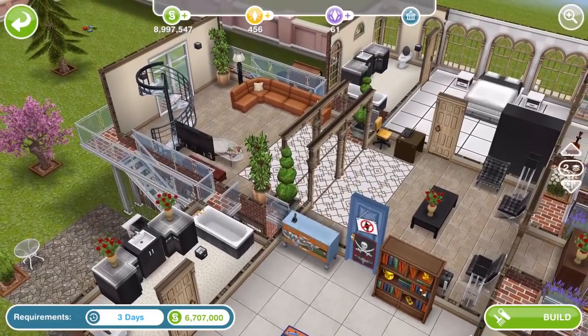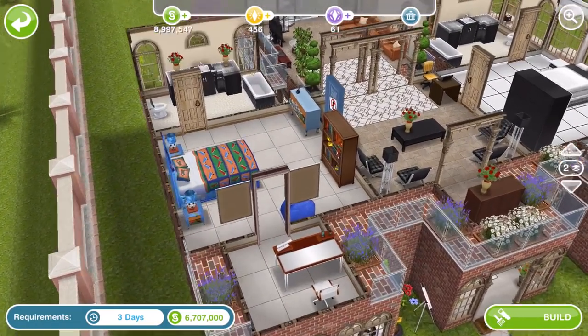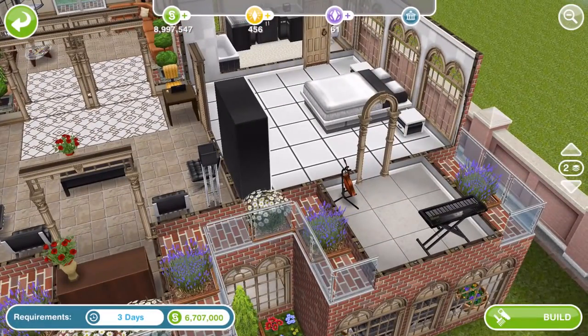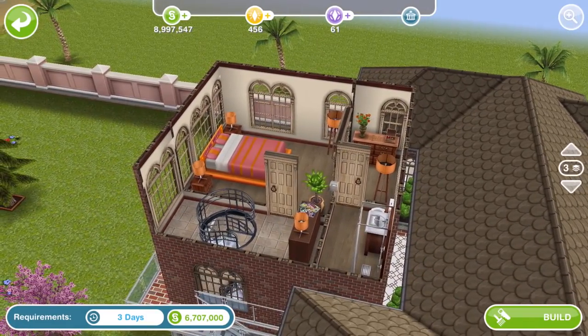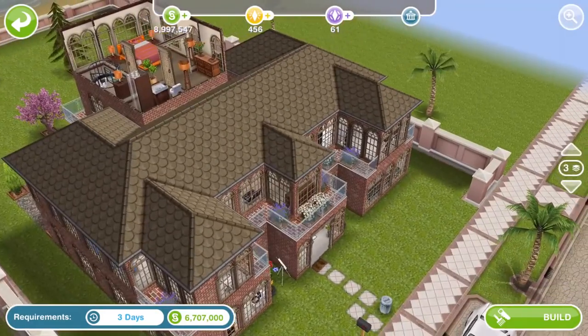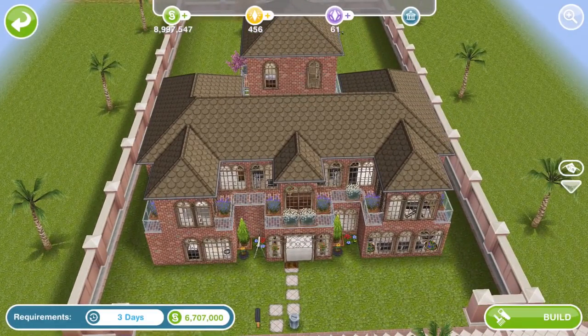Let's go up to the next floor. There's a study desk here that's worth LP or SP — I never know whether things are LP or SP, I just know they're not Simoleons. I really like this build. I think I may build this, partly because I love it and partly for that fireplace. Such a cool build.